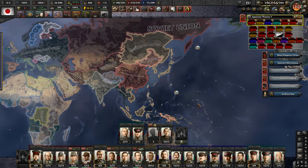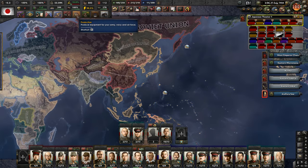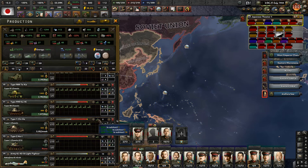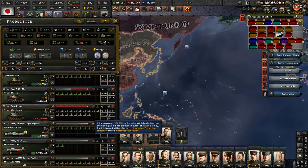Hello everyone and welcome back to Let's Play Hearts of Iron 4 Black Ice with me AlphaBiOmega and Empire of Japan. In the last episode we ended by introducing two new tanks — the Type 1 and Type 2 — which we've put into production. The Type 2 is a close support tank, so we'll need to get more factories for it, but we'll make it happen.